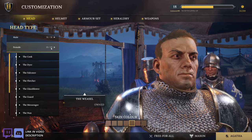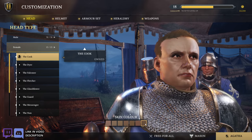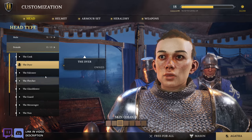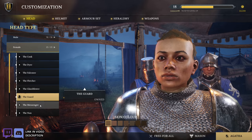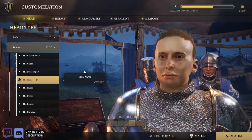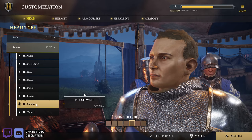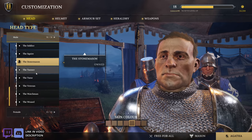And then we got the Ladies. Apparently there's 31 men and 13 ladies, but it is what it is. The Cook. I mean, I guess the guys are pretty ugly too, so I don't know what I was expecting. The Dyer — kind of looks like Enfy's Nest a bit. The Falconer. The Fletcher — little bloodshot eyes going on. The Glassblower — that's a little rough. The Guard. The Messenger. The Nun. The Nurse — it looks like she's wearing lipstick. The Potter. The Soldier. The Steward. And the Tanner. It's 2021, you do you, right? Okay, let's just go with a randomly picked one.